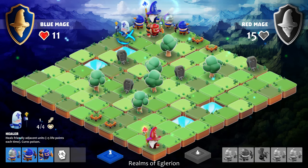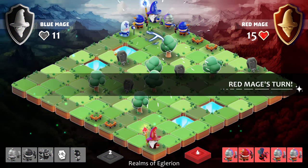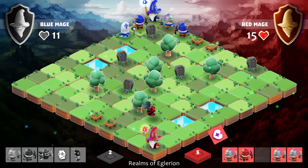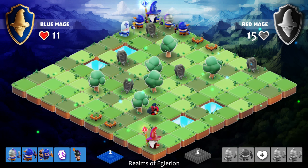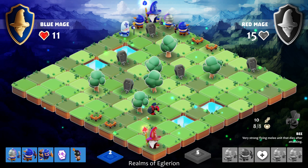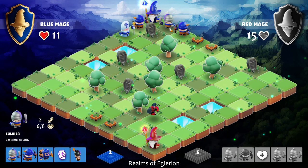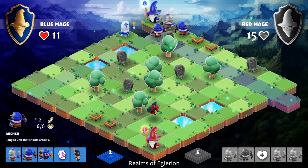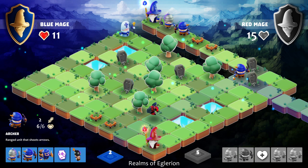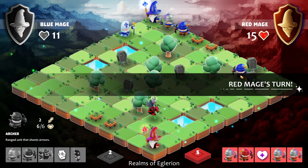I'll play the healer as well — the healer actually heals anything that's next to him every turn. This bee is interesting: it does 10 damage so it's really really powerful, but when it hits something it dies. It's very much like a bee — really dangerous, you've got to kill it. It's got a lot of hit points and it can one-shot most of your troops, and could potentially one-shot our mage as well.